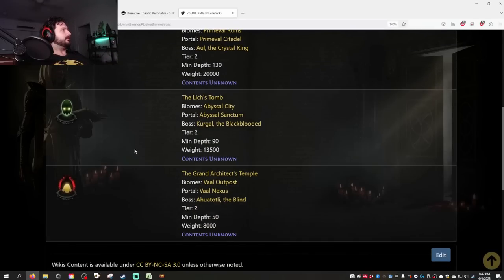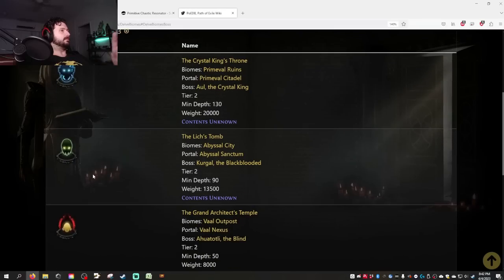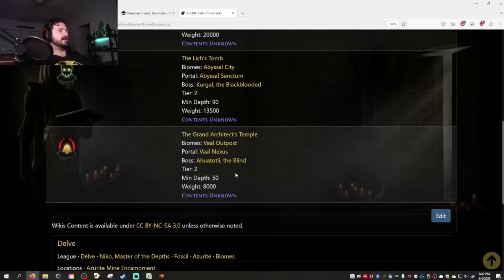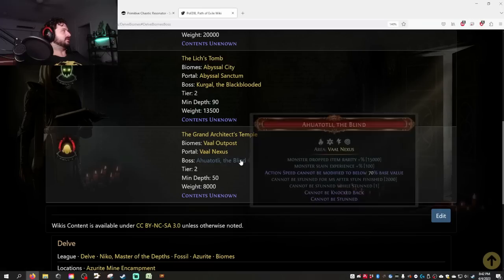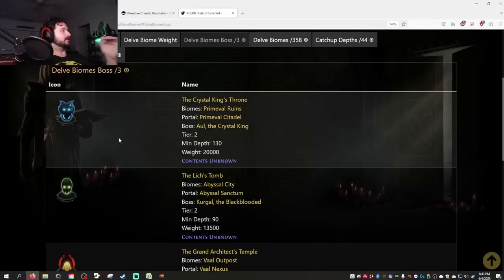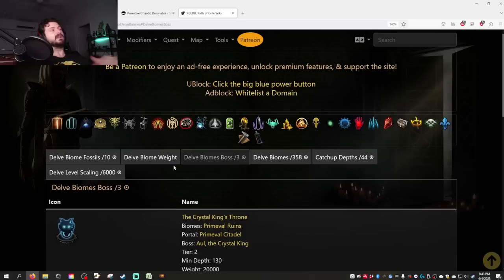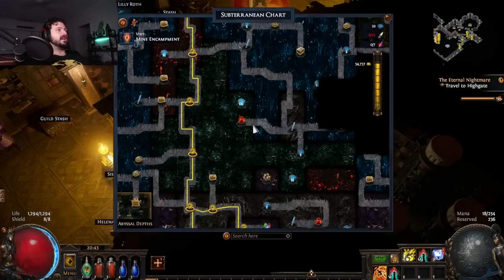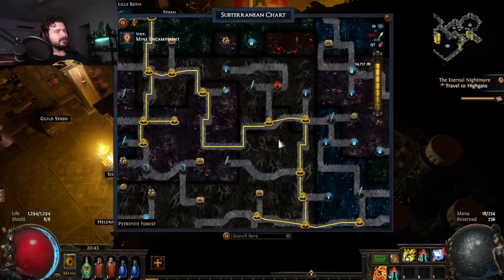Moving forward, the three boss nodes to target-farm: Crystal King icons, Lich's Tomb — don't waste your time, absolute waste, terrible boss to farm with no real profit — and the Grand Architect's Temple, which is also worth farming. The boss there — the Blind — is absolutely worth it. Crystal King is the best boss to farm in Delve and arguably in the game. I'll put a link in the description. I don't really worry about biomes too much — I look at the modifiers and the node type, like azurite cavity nodes.